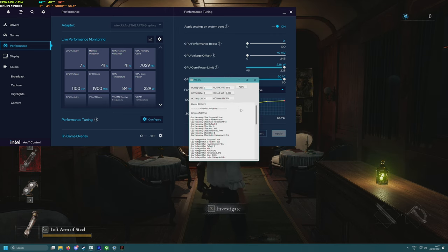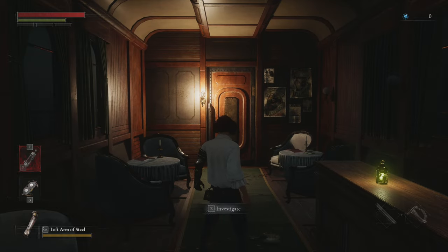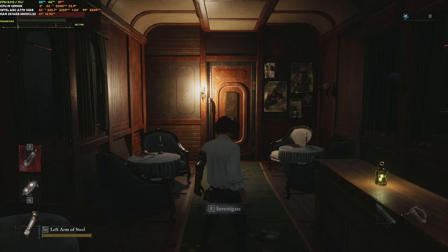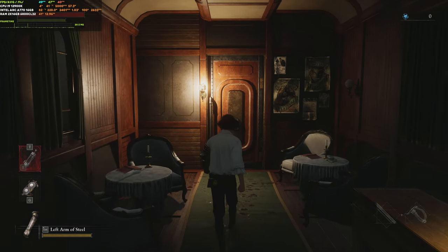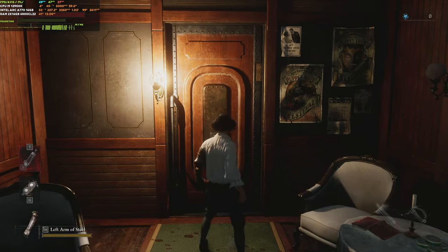I'll lower some voltage in the Intel Arc OC panel to try to get the core clock to 2.4 GHz. Now we're almost at 2.2 GHz — it boosted for a second, so it must be a voltage problem. After dropping the voltage it boosted up the core clock and now we're almost at 2.4 GHz. Looks like overclocking in this game may not be ideal — when running at stock it was also acting weird.